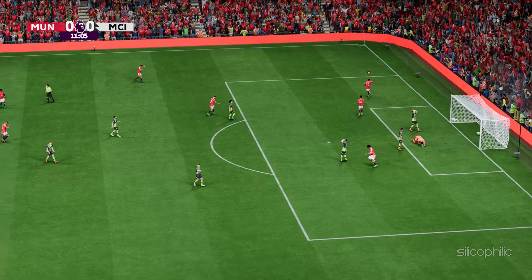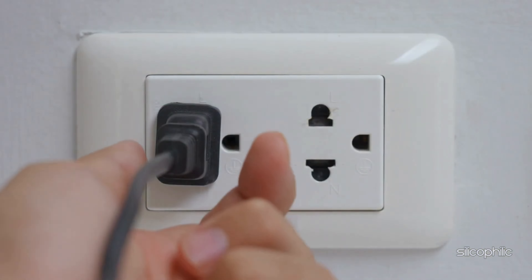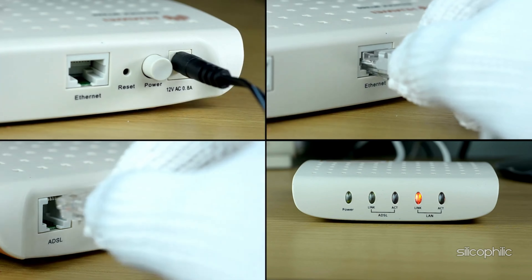Method 5: Restart the router or modem. You can also restart the router or the modem to fix the issue. Turn off the router or modem and disconnect it from the power source. Allow a few minutes before reconnecting everything. Now turn on the router or modem and check if this has fixed the problem.